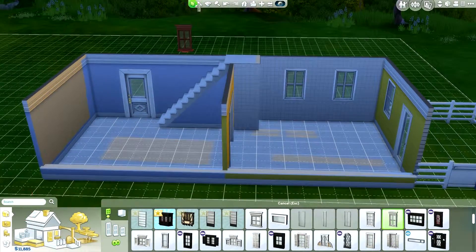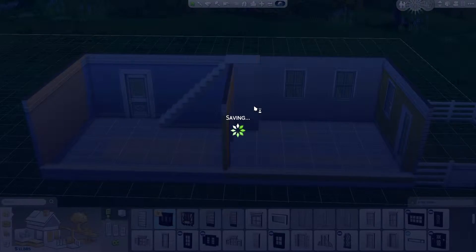On the side there I'm going to either have a small room or make it a balcony - I'm going to have a balcony on top of the garden part but I'm a bit unsure about the other one. I save here because my sim crashed the other day and I didn't want that to happen again.